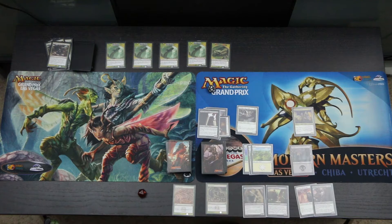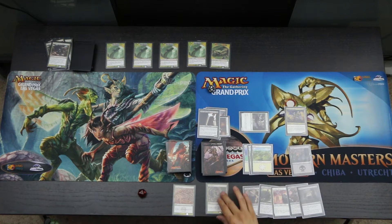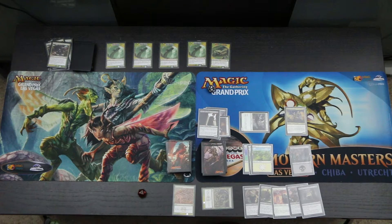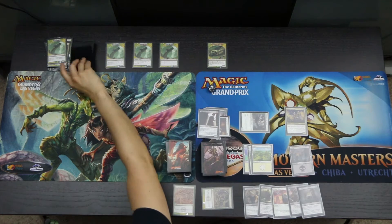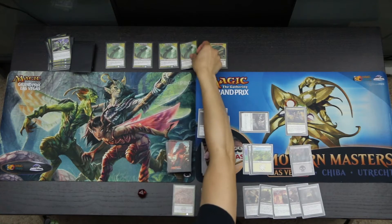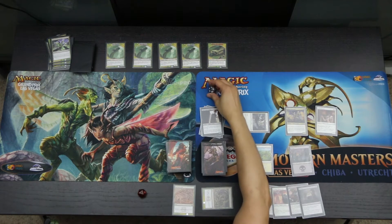Vraska untaps and draws a Recover. Vraska attacks with the Skyblade of the Legion, pumped by the Hunter to give it an additional plus-one plus-one, making it a 3/4. We kill one Hydra Head — it perishes and we gain two life to go up to six. We reveal two cards — there is one new Hydra Head. Because a head left the battlefield, the Inspiring Cleric returns to the battlefield and we gain four life to go back up to ten.